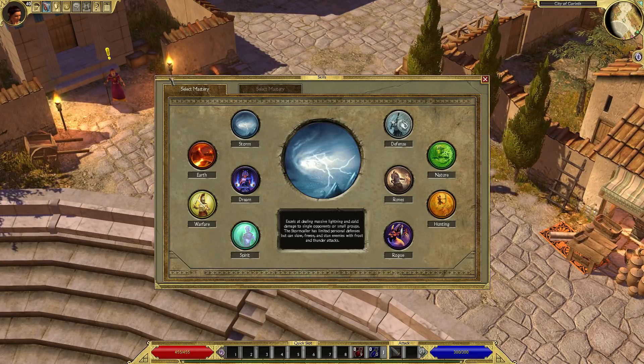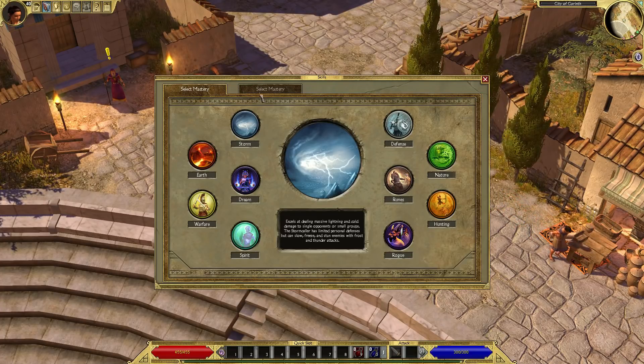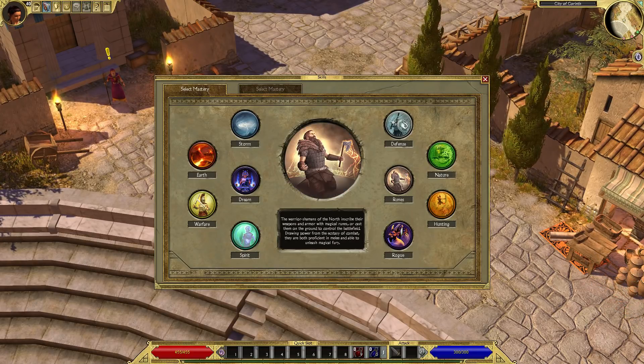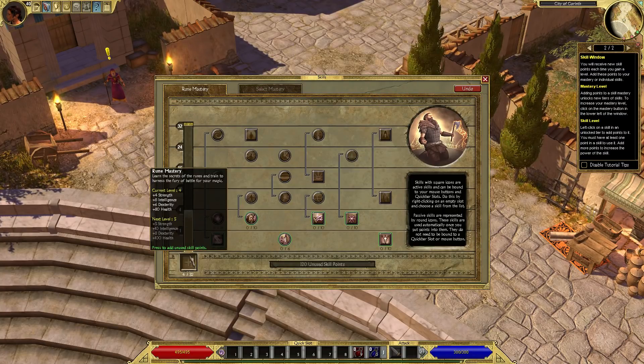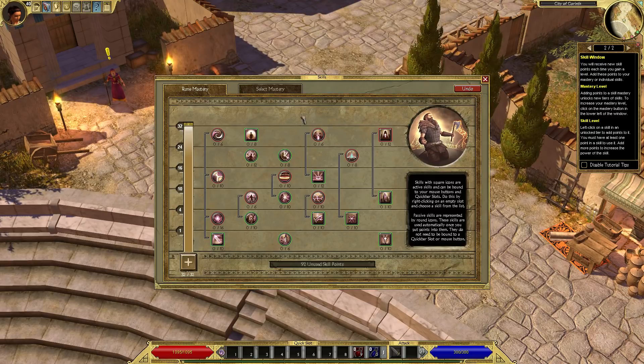Basically, you don't pick a class when you make your character. Instead, when you play, you get to unlock two masteries, and the two of them together are effectively your class. Each mastery has a huge variety of skills. The expansion adds the Runes mastery. The previous expansion, Immortal Throne, added the Dream mastery. The Runes mastery is interesting — just like every other mastery, there are a lot of different ways to build just this one mastery, so two people with the Rune mastery will end up feeling quite different from one another.